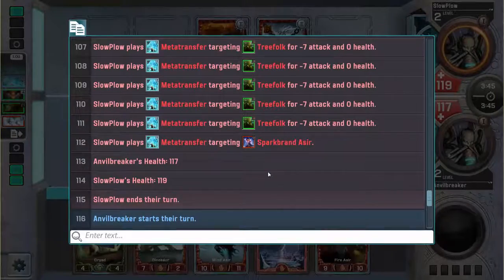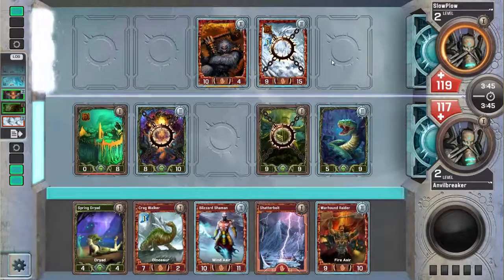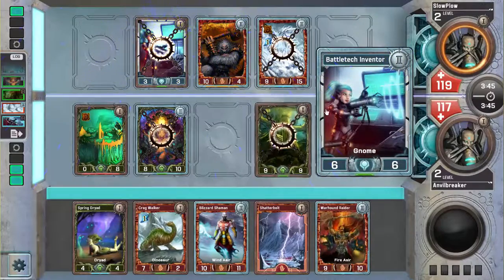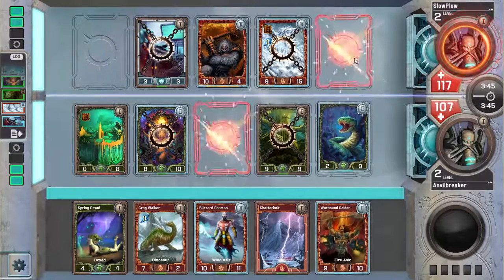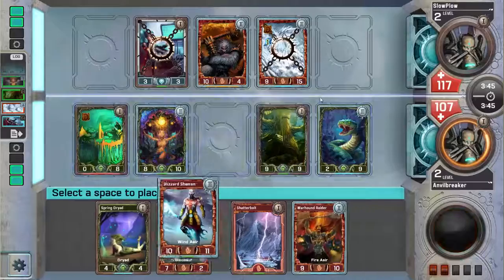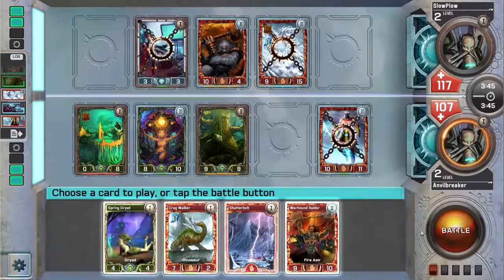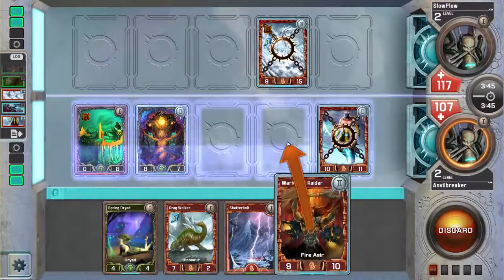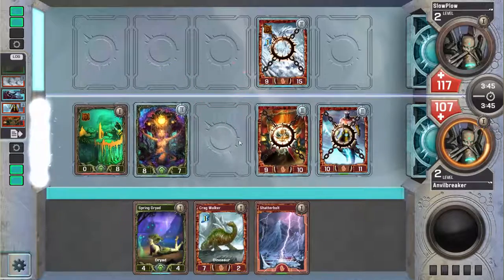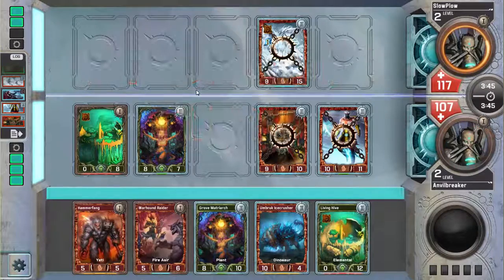Now I can Shatterbolt Hammerfang to kill it, or I could just play level 2 creatures and not really worry about Hammerfang, because the rest of his deck is not really doing anything. He's got a bunch of Saps, a bunch of Meta Transfers. He leveled a Spark Frandice — another pretty bad card. So I'll play the Blizzard Shaman and move one of my creatures in front of the Hammerfang to kill it. So that kills the Hammerfang. And then I can play Warhound Raider post-combat to dodge — I'm playing around Chaos this time, so I didn't play Warhound Raider in the center lane. Finally.